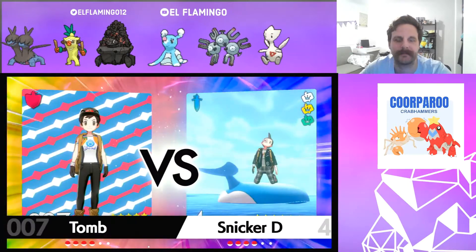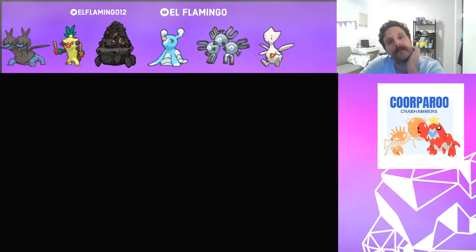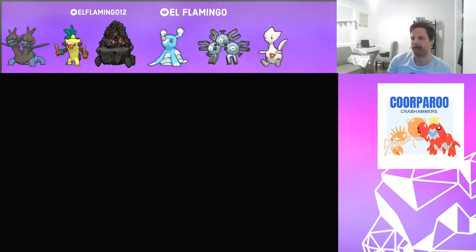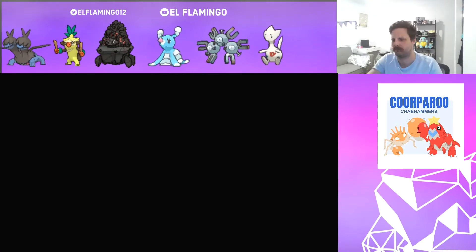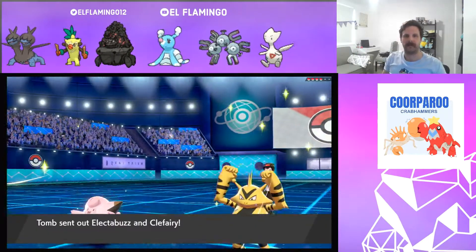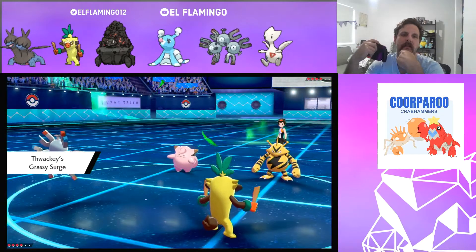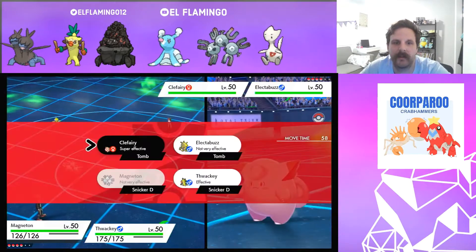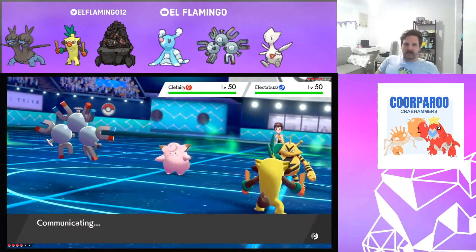Alright, I'll give it a go. Good luck to my man Scotty. I reckon he's going to go the Drizzile route, so I'm just going to fake it out turn one and Thunderbolt it, or Volt Switch it. I like the Buzz Clefairy lead. I might just fake out the Electabuzz and Flash Cannon the Clefairy. Let's fire a Flash Cannon here and fake out the Electabuzz. He could switch in the Drizzile here.